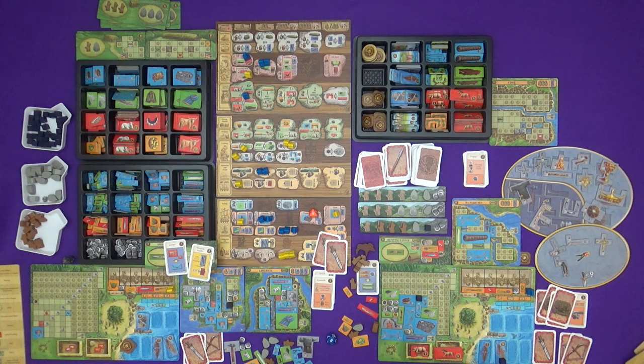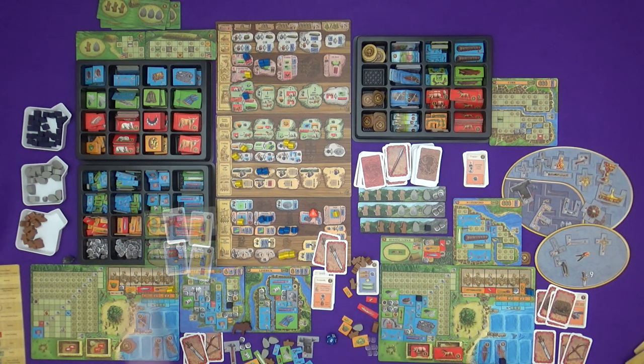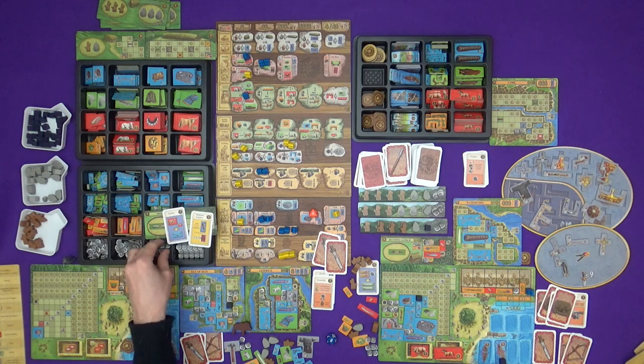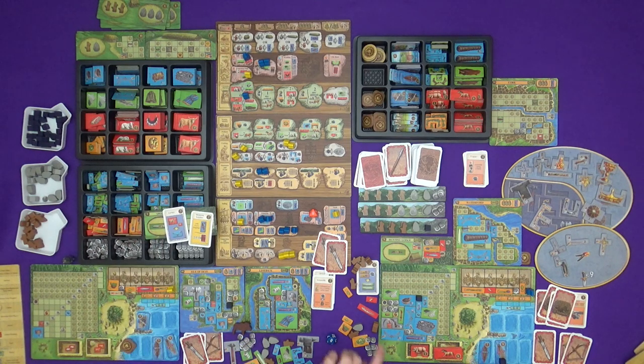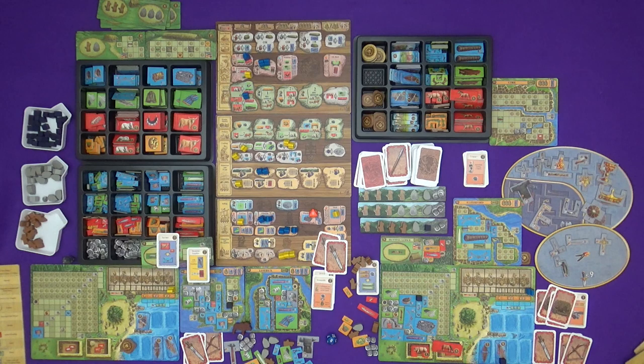That's it - start player Marty is going to be start player for the final round. Income: that's seven, eight for me. Marty gets four, eight, ten. Animal breeding: I get another pig, my horse is pregnant, and feast is sorted. Bonus time - Marty's not using his stuff for income so he wouldn't have placed it down anyway. I haven't ended up with anything on here - that's why. I need to increase my income over here.